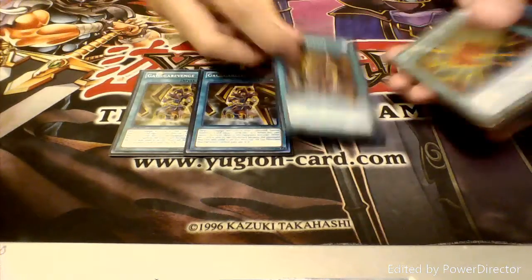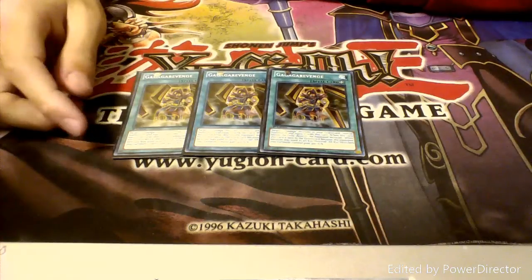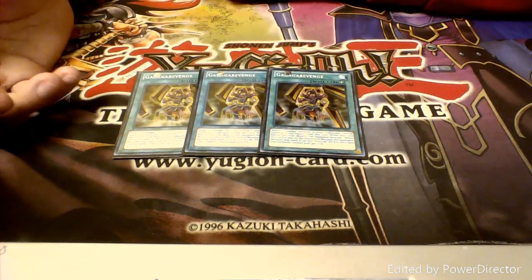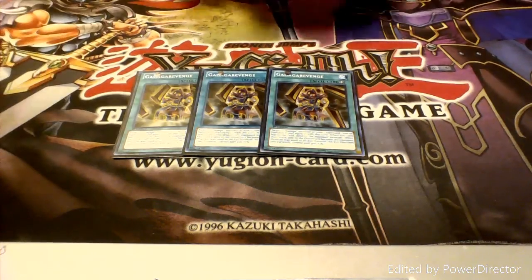Next up we have Spells. We have three copies of Gagaga Revenge, most definitely the best spell in the Gagaga deck. You revive one of your Gagaga monsters and if you use that monster for an Xyz summon then all of your Xyz monsters get 300 attack, and that affects Dax. So that's really good.